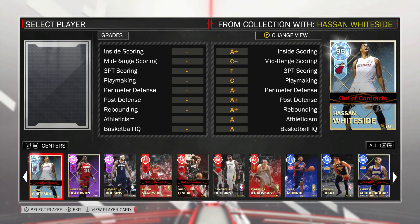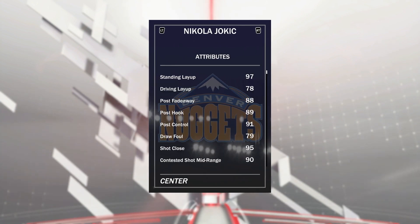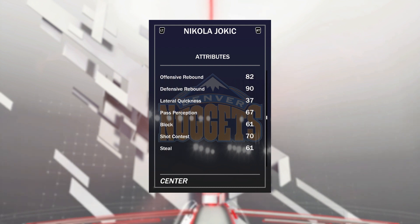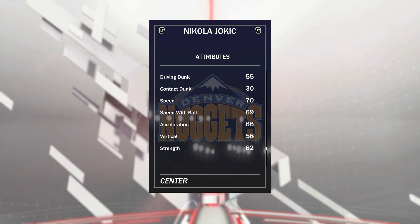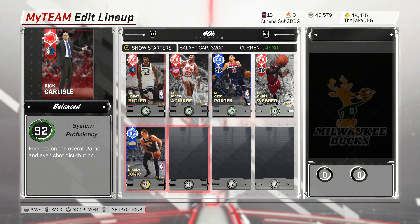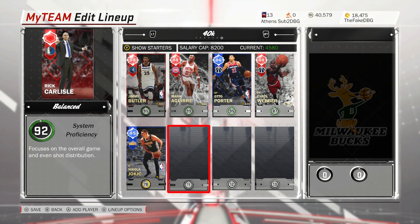At the 5, I'm running Nikola Jokic, who I picked up for 800 MT. 88 post fadeaway, 89 post hook, 95 shot mid, 83 shot 3. Decent rebounding stats, not a great block of 61, and okay speed of 70. He's just kind of a glue guy in there. If I was to make this a 50k squad, I'd just replace him with his Ruby, who goes for 3.5k MT right now.